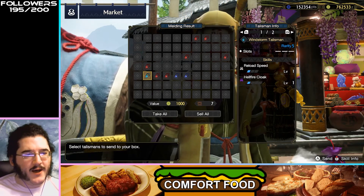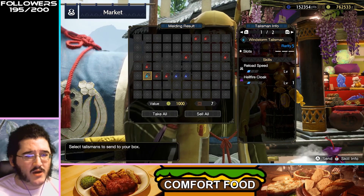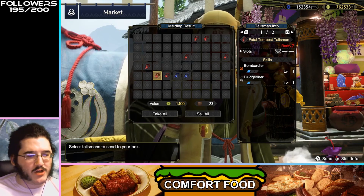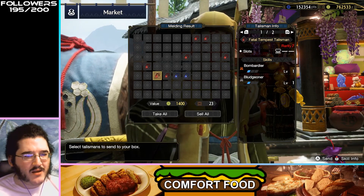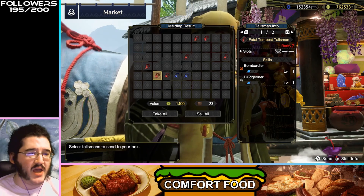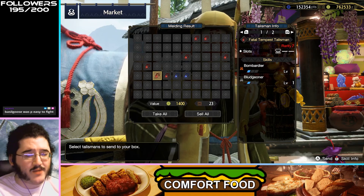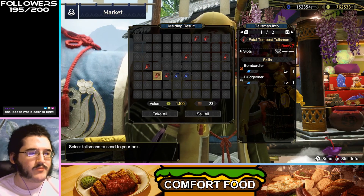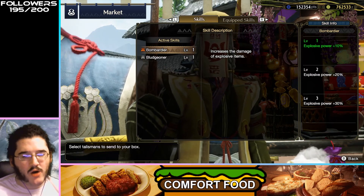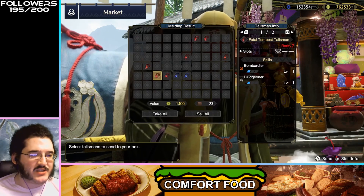Reload Speed, Hellfire Cloak — if you're going for a Hellfire build, this is maybe runnable if you don't have better Reload Speed already, but no slots makes it kind of meh. Bombardier, Bludgeoner — Bludgeoner is going to get weaker as the game gives us better weapons, but there are some weapons with just huge amounts of green where Bludgeoner becomes viable. Bombardier only affects the explosive damage of explosive items like barrel bombs — I don't really think this skill is usually worth it. Kind of a bad talisman.